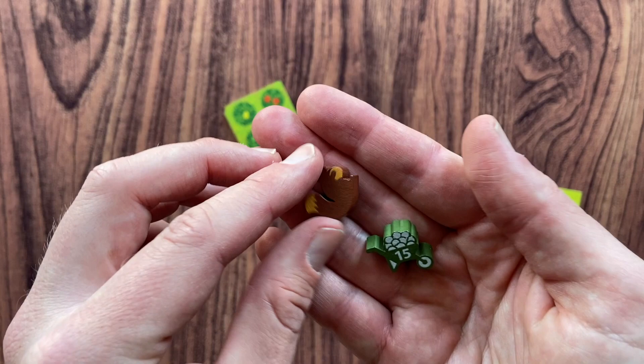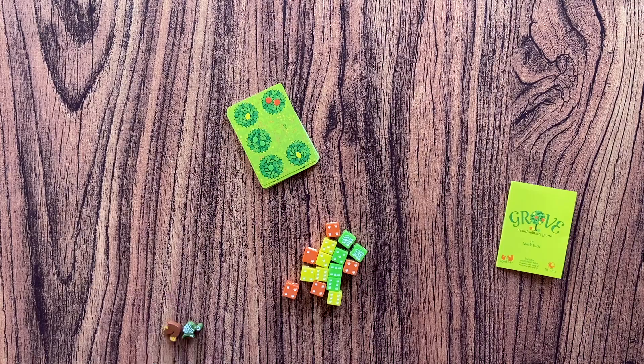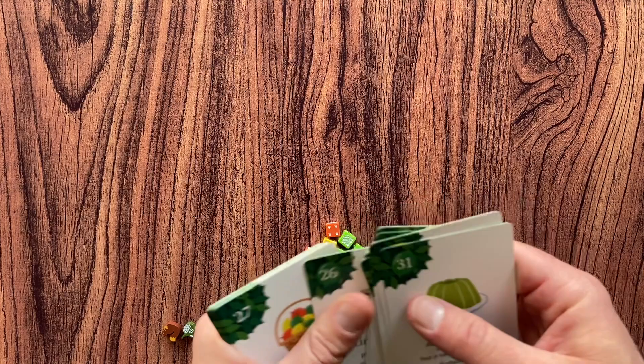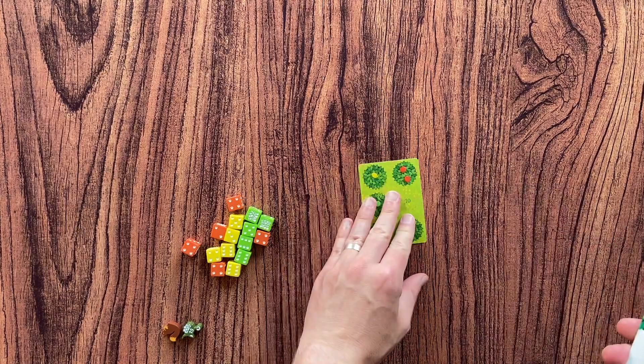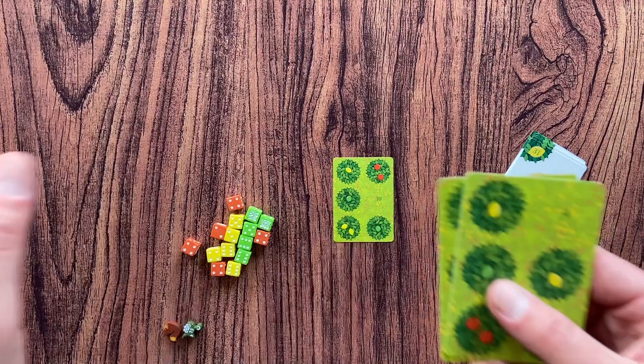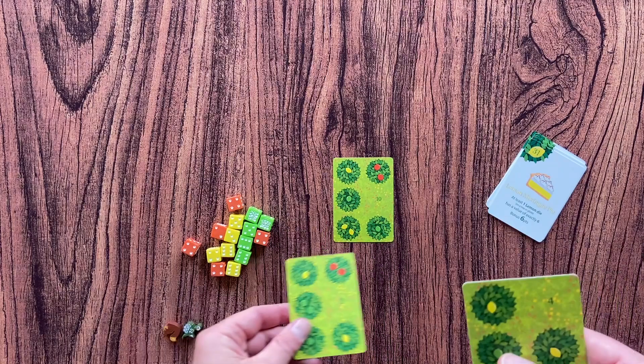To play Grove, you take nine cards — shuffle them first. You take one card as the start of your Grove, then take two cards from the deck for your hand. The rules are very similar: you have to place cards so they overlap the cards already on the table, and the trees need to match. The main difference is that the trees have a different number of fruits on them.